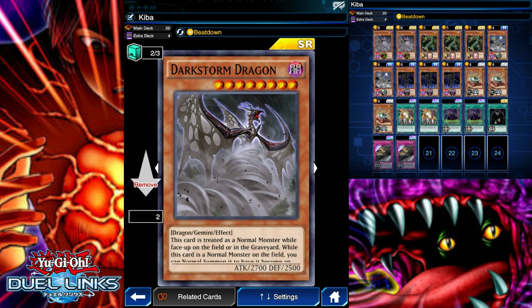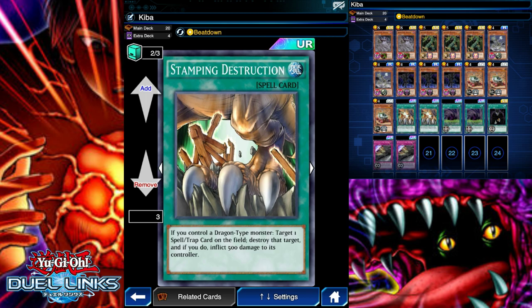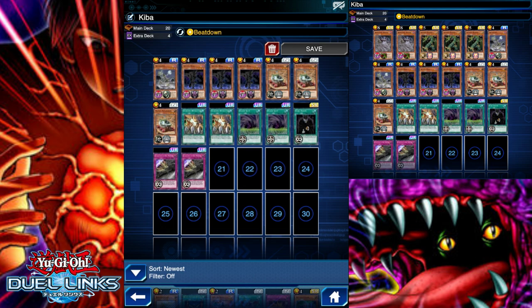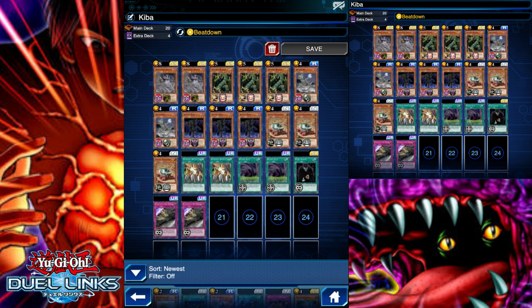Along with Fusion Gate for obvious combos - since Dark Storm Dragon is a Gemini monster, we banish Dark Storm Dragon and any Gemini monster via Fusion Gate, then play Escape from Different Dimension to bring them back. This gives us an opportunity to drop three high-level monsters on the field at once. Then we use our Beatdown ability and get 300 extra attack points for every level five or higher monster. We're also running Stamp and Destruction - three copies originally, but I took one out to add Card Trader since this deck can brick without Fusion Gate.